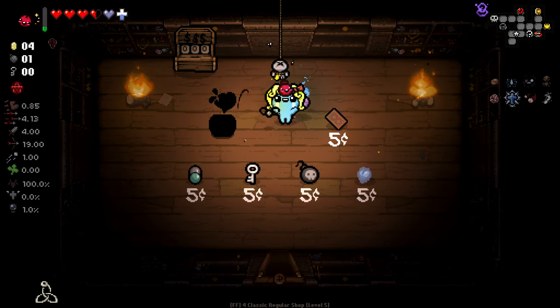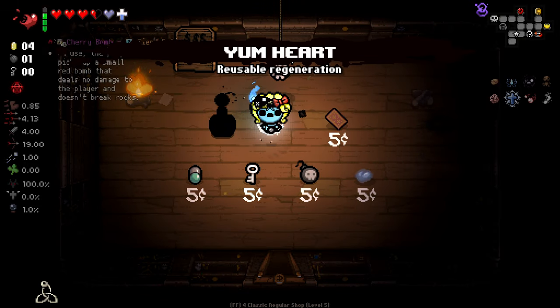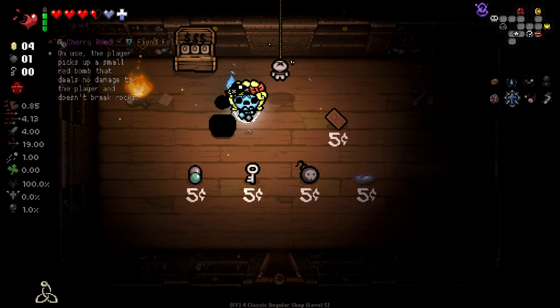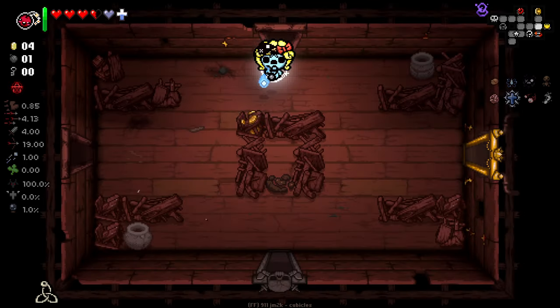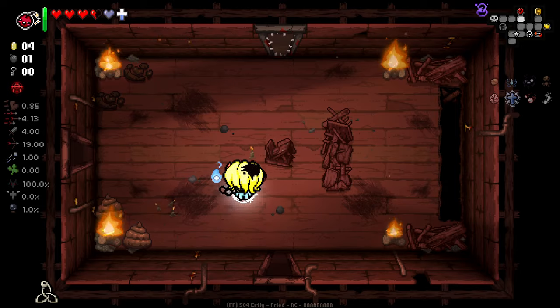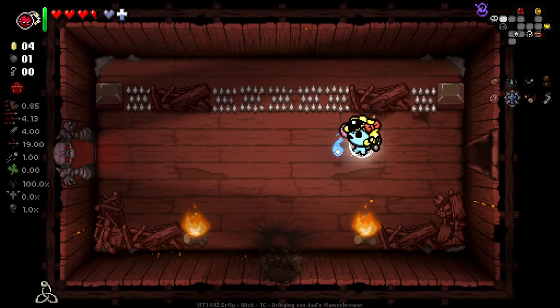Cherry bomb. I never really remember how good cherry bomb is. On use, the player picks up a small red bomb that deals no damage to the player and doesn't break rocks. It's not amazing, is it? It's different, I'll take it. Unfortunately, not breaking rocks is a little upsetting. But at the same time, I think getting an infinite bomb that's very quick recharge would be kind of strong. So I think I'll accept it and move on to the next floor.